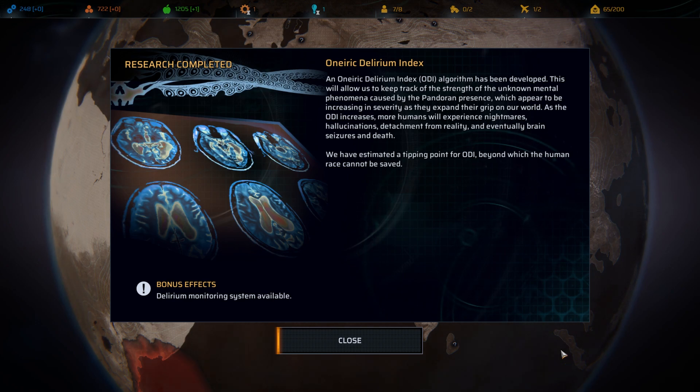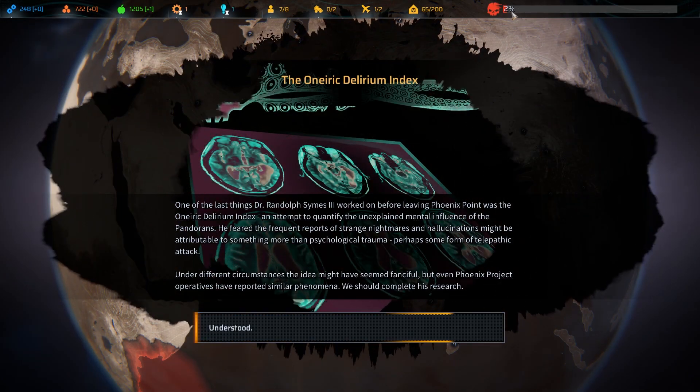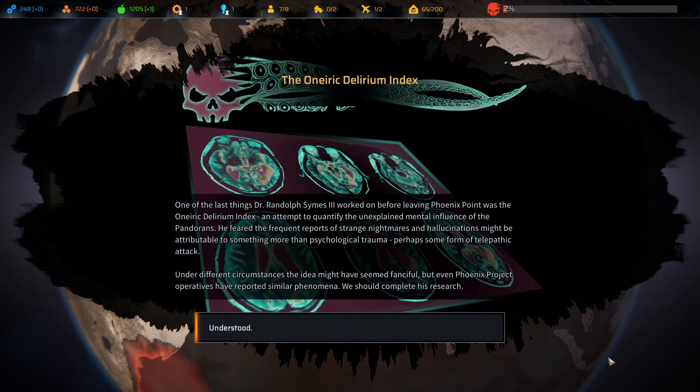This will allow us to keep track of the strength of the unknown mental phenomenon caused by the Pandoran presence, which appears to be increasing in severity as they expand their grip on our world. As the ODI increases, more humans will experience nightmares, hallucinations, detachment from reality, and eventually brain seizures and death. We have estimated a tipping point for the ODI beyond which the human race cannot be saved. So now we can monitor the ODI. One of the last things that Dr. Randolph Symes III worked on before leaving Phoenix Point was the ODI - an attempt to qualify the unexplained mental influence of the Pandorans. He feared the frequent reports of strange nightmares and hallucinations might attribute to something more than psychological trauma, perhaps some form of telepathic attack. Even Phoenix Project operatives have reported similar phenomena. We should complete his research.